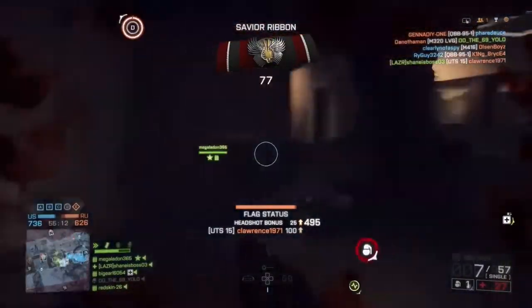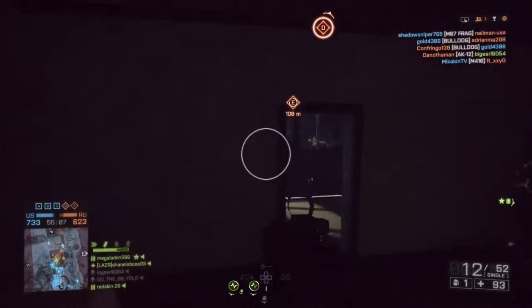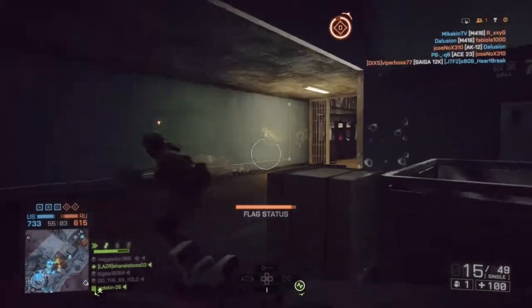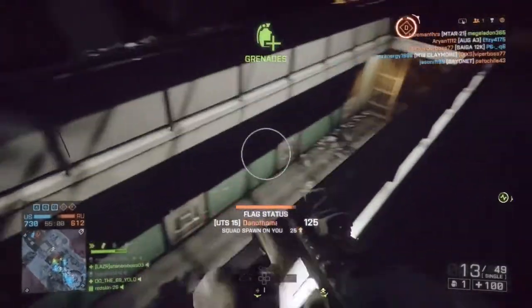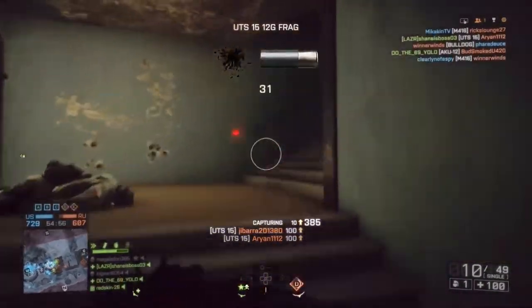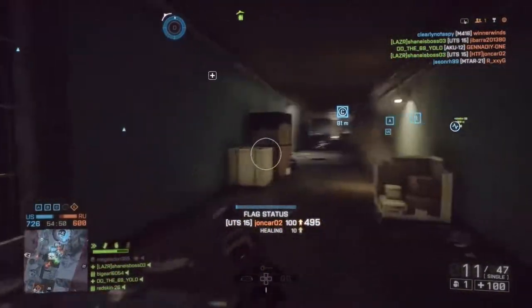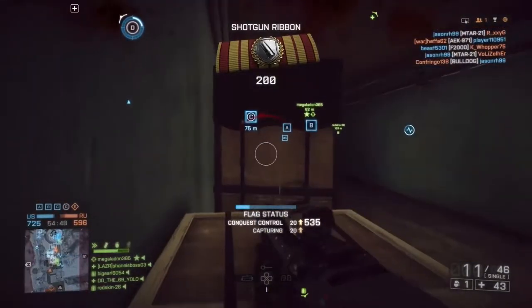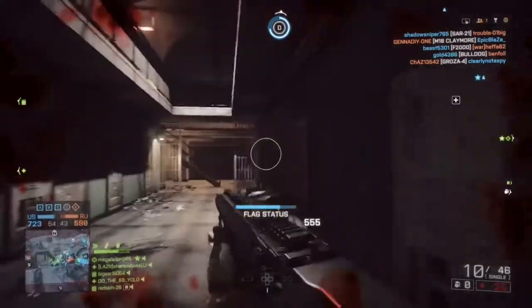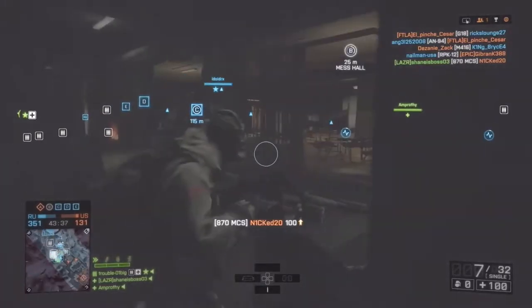The best shotgun for feeds in my opinion is probably the UTS. It's great for going on really long streaks — it has a 15-round magazine that reloads pretty quick as you load into the left and right side of the gun. It's a one-shot kill out to pretty incredible distances for a shotgun. On Operation Locker I just go on a really good streak mowing down people left and right, and beyond mid-range it's a two-shot kill.